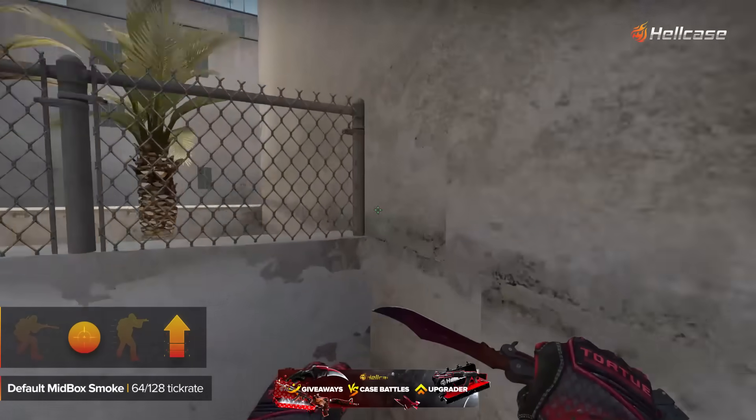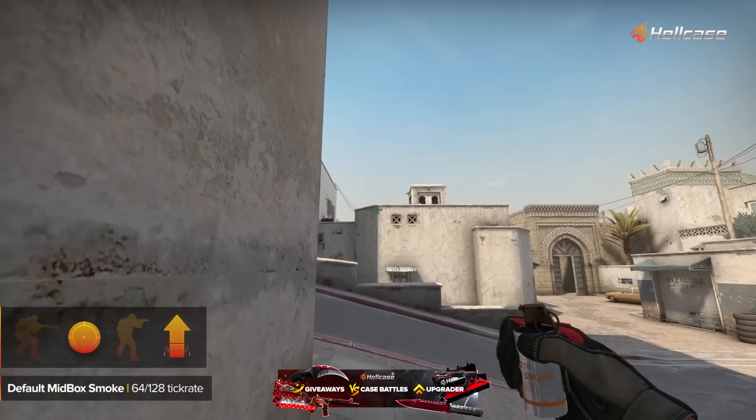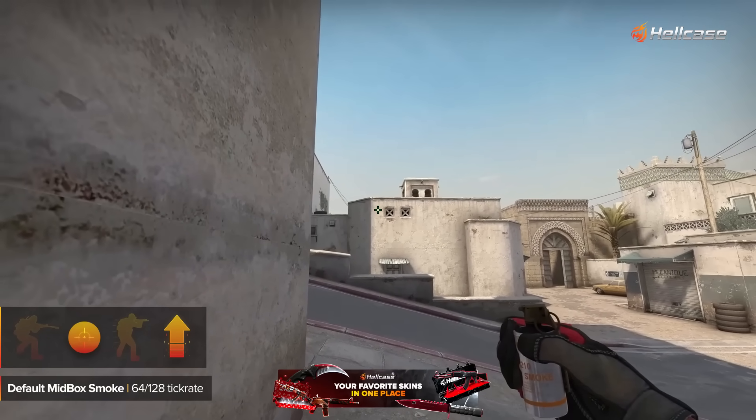By using this smoke you help your teammates take short position. The CT from mid cannot see them crossing the catwalk.